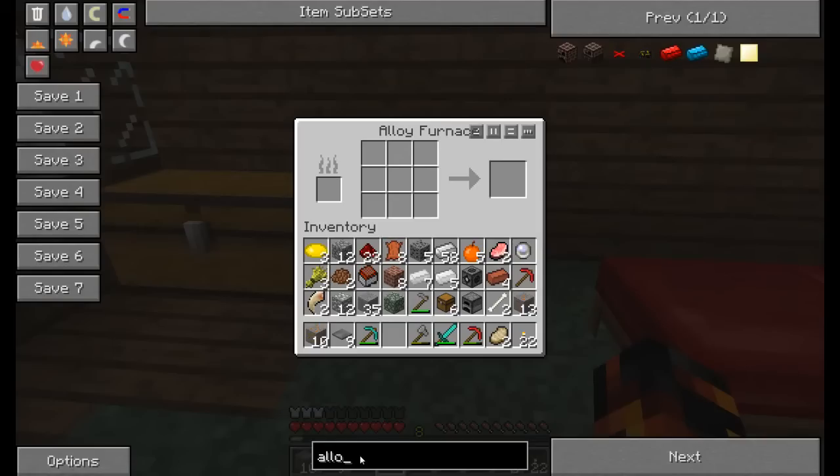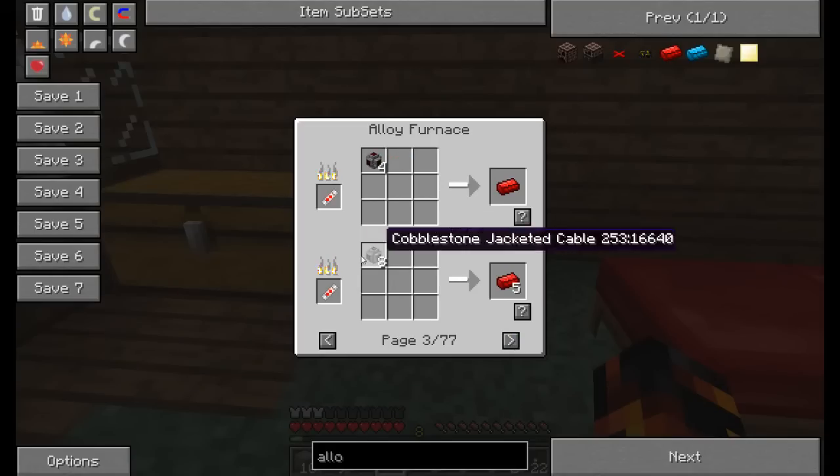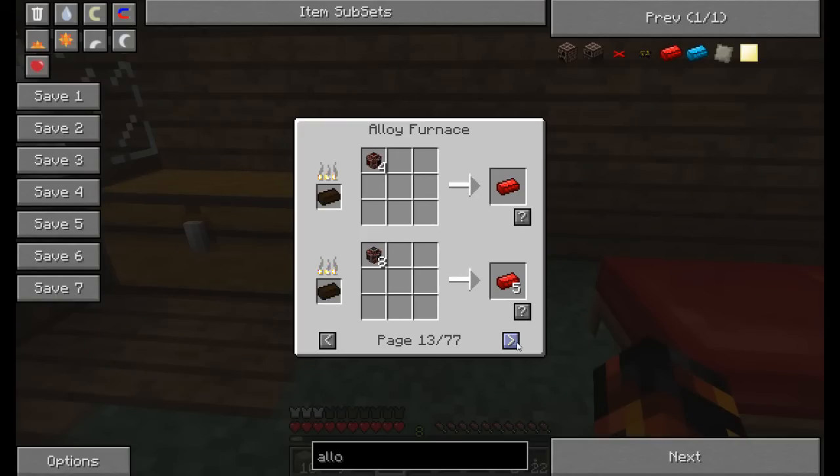If you want to make alloys, you just put the ingredients inside. Let me show you a few recipes so I won't be talking too much. These are reversible so there are a lot of them. You can really use a lot of options — scrap is from IC2, I didn't know you could burn it. Well, it's a first time for everything.